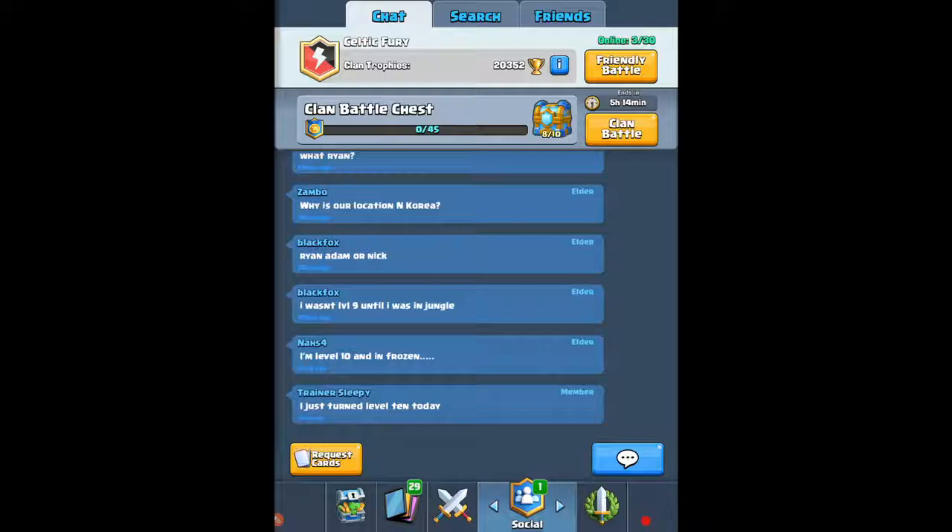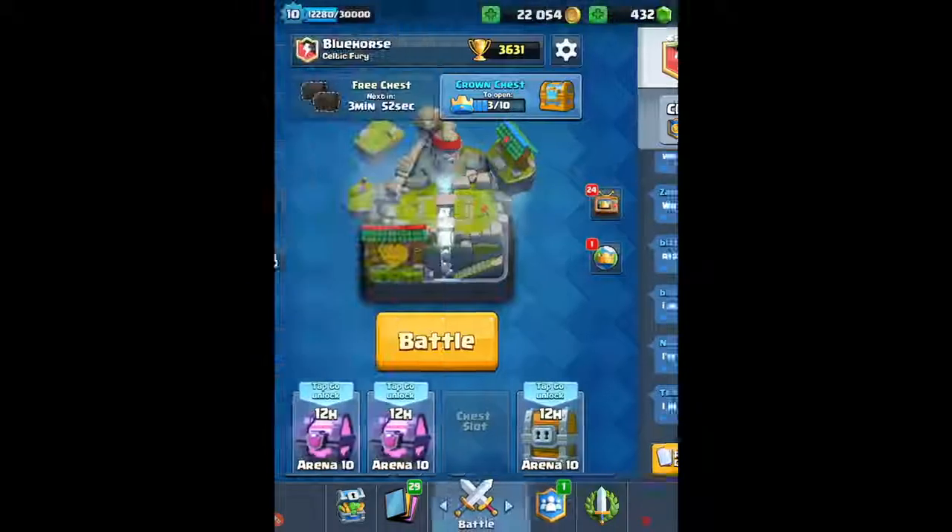Either way, when you can work with your teammate, you can actually get quite a few troops on the screen, as long as you have an elixir advantage, and it works out really well. That should do it for the explaining — let's just get straight into these replays.